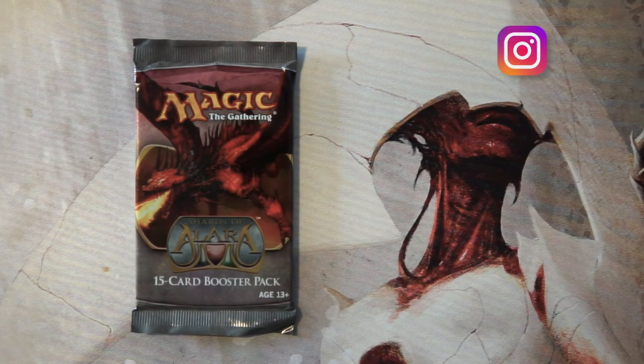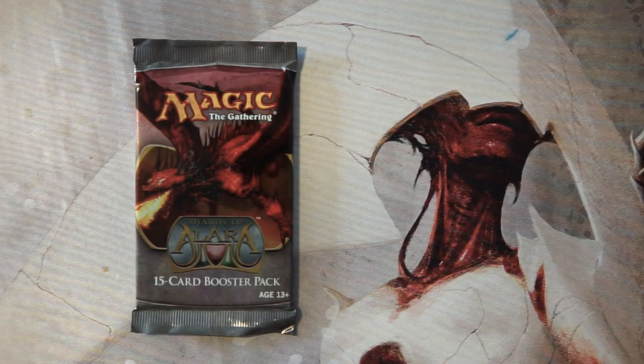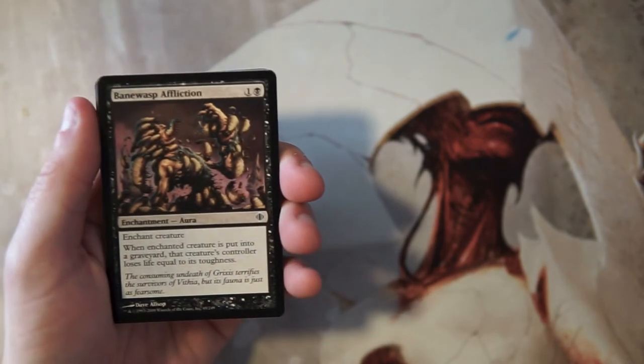What's going on guys, welcome to another episode of the Crack a Pack series. Today we are opening up a pack of Shards of Alara — not something we get to open that often on this series, so I am really excited about it. I did not draft much during this set but I did open it a little bit, so I'm hoping for some really good nostalgia if nothing else. We'll go through this as a pack one pick one scenario.